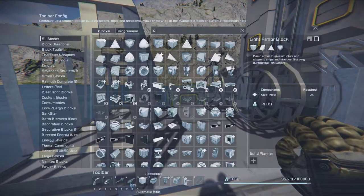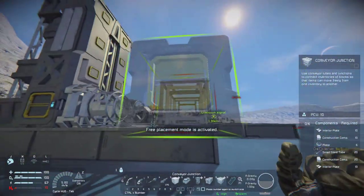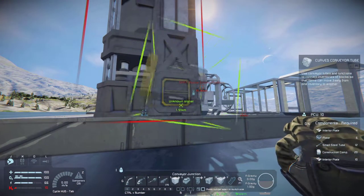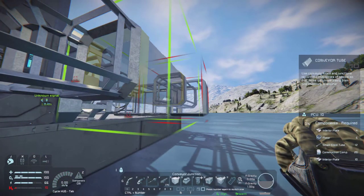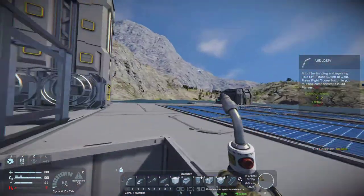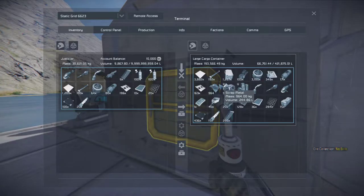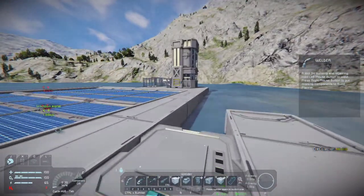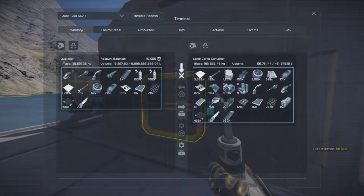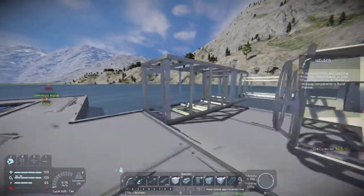Power efficiency modules - can we build these because of course we need them. We also need an assembler because that goes with the refinery. Then we'll place it like so, and then we'll grab a conveyor junction - that should be fine. So now we connect the assembler. It's been a while since I've played survival - I've been busy. Fuel is critical now - crap, what did I miss? Oh, computers and construction components! So construction components and computers - there we are, that should be enough. Let's build this bad boy.